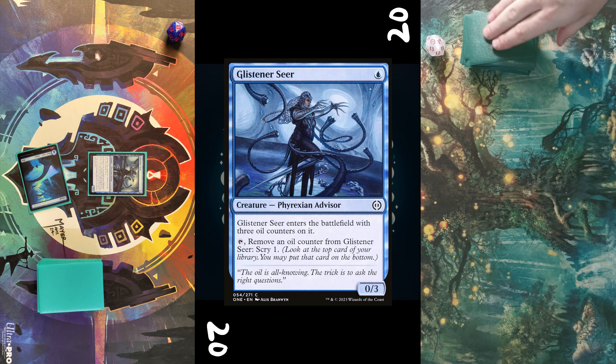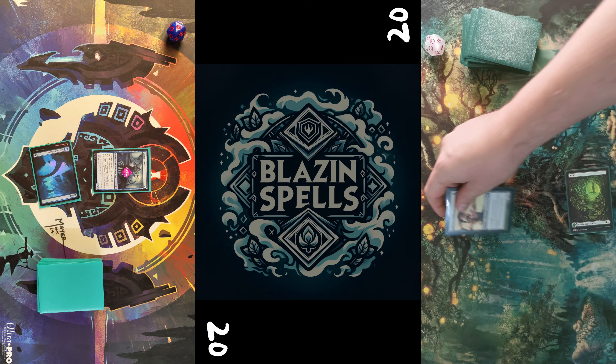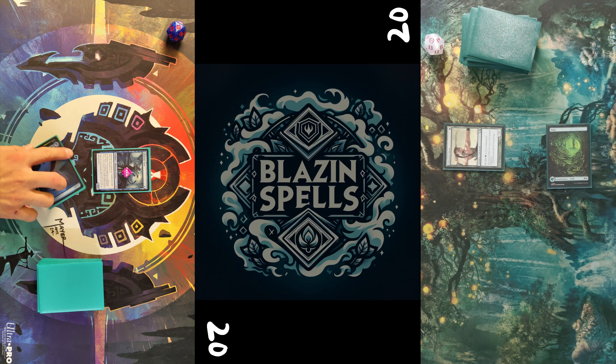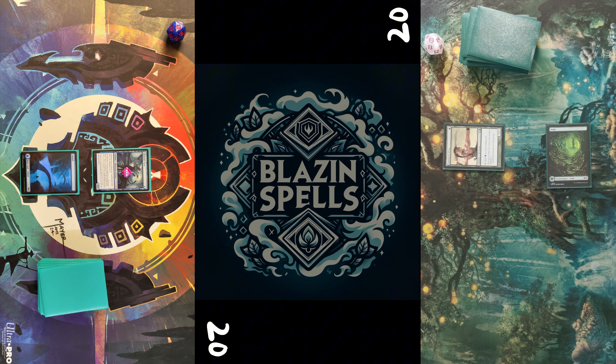I lost, so I may start again. My opponent had to mulligan down to six, puts a card on bottom of his library. I play an Island into Glistener Seer with three oil counters. Opponent draws, plays a Forest for turn, followed by Llanowar Elves.